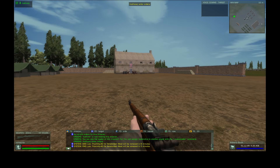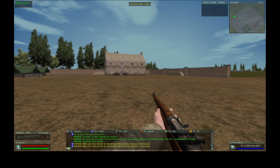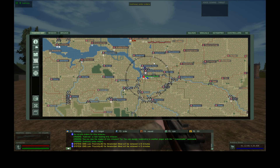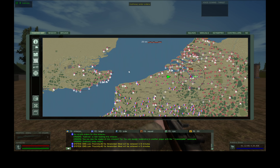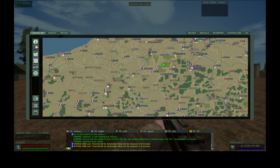Hello World War 2 Online fans. We're in intermission right now — allies won campaign 194. It's pretty amazing considering the fact that they had us pushed all the way back. A commenter on my channel wanted me to show off the map, so I thought I'd do that today.